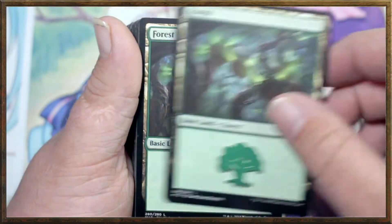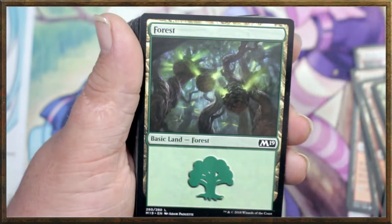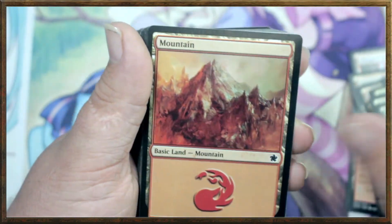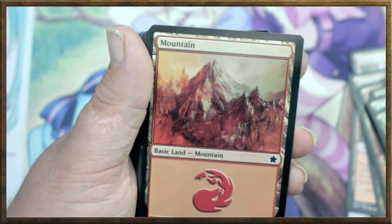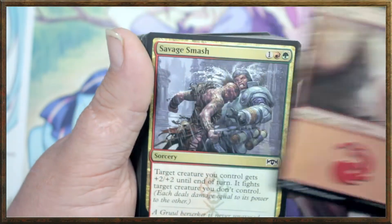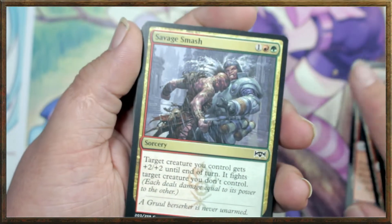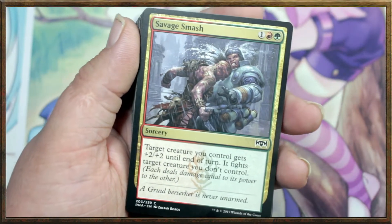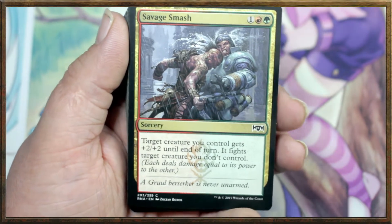And then counting up the rest of the lands — we've got basically eight of everything. Eight dual lands, eight mountains, and eight forests. That's 24 lands total.